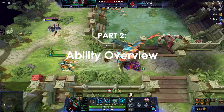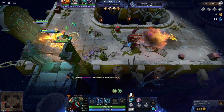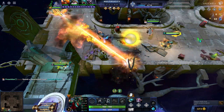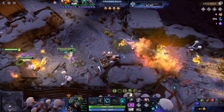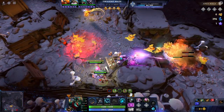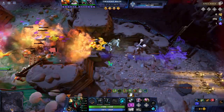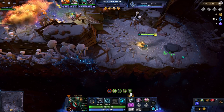Which brings us to Part 2: Ability Overview. Weaver's four abilities are The Swarm, Shikuchi, Geminate Attack, and Timelapse. Despite the function of these abilities remaining static between normal and labyrinth gameplay, their application varies drastically. Your first ability depends entirely upon which legendary shards you get first. If you get Bug Boom first, skill The Swarm. If you get anything other than Bug Boom first, skill Shikuchi.